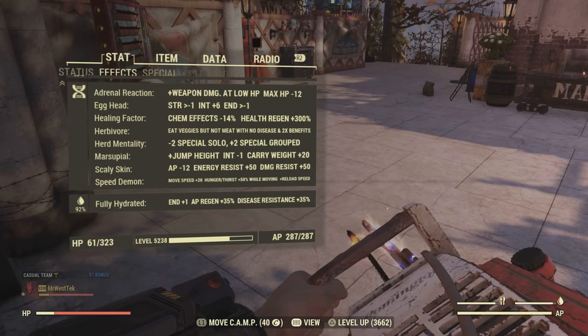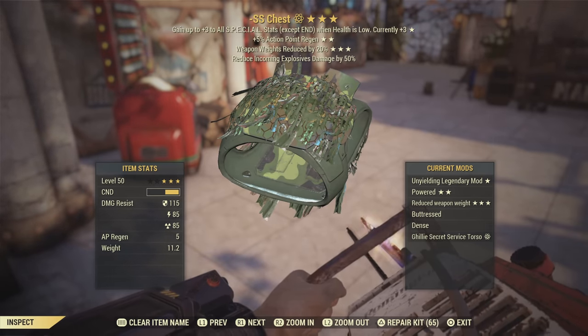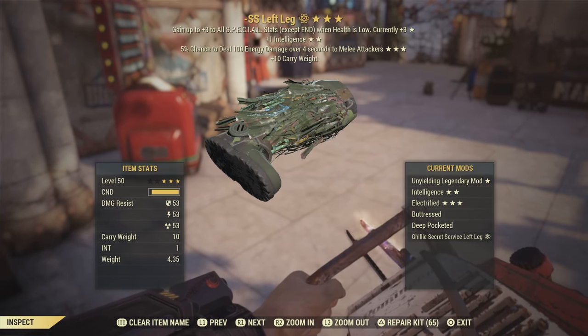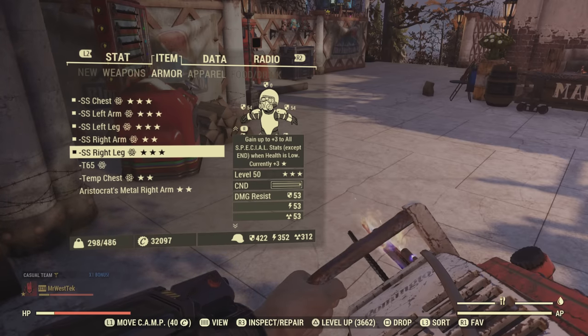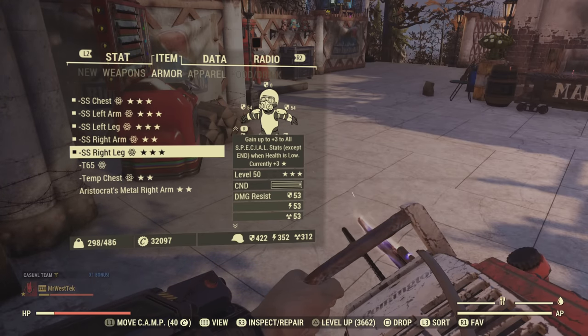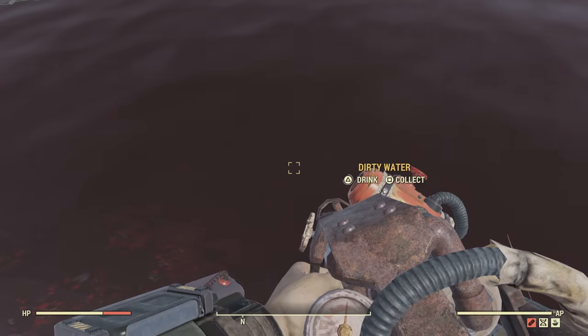Now for the mutations: Adrenal Reaction, Egghead, Herbivore, Herd Mentality, and Speed Demon. Scaly Skin isn't too necessary, but the first four I mentioned are super necessary. I will link in the description a video on how to get mutations, as well as a video on how to get unyielding armor, which is a necessity for doing this. You can get unyielding armor at player vendors, or you can just luck out and get it. It is a little bit of a grind, but it is a must for this build.